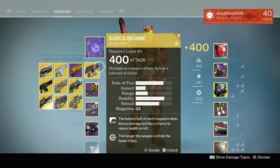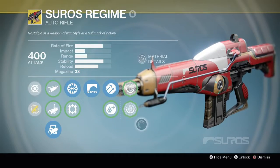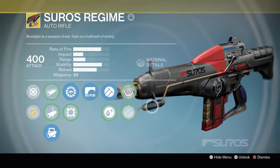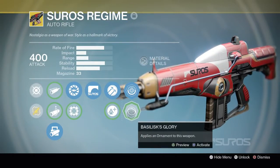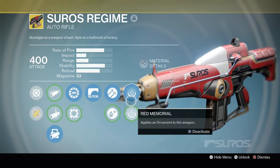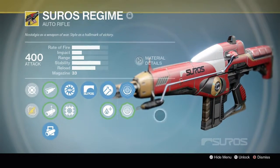The Ghost dialogue mentions enemies all over the Cosmodrome. Now, this is actually not the original look of the Suros Regime — the original look was white and red. This was brought back in the Taken King. And in Rise of Iron, ornaments were added to it. Let's run with this one because it's the closest to the original color scheme, except the original had white where red is and red where white is — it was flipped.